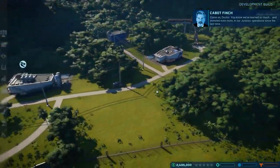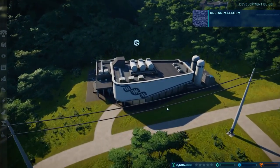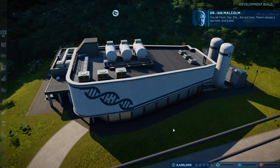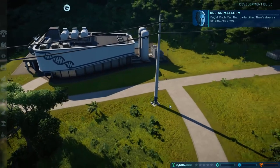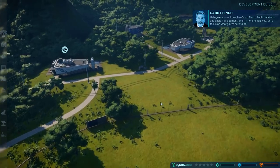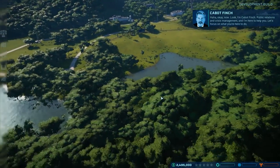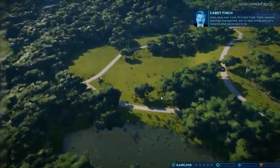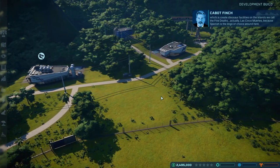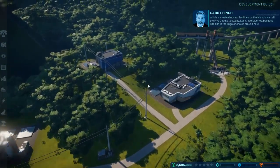Cabot Finch, okay. We start with 2.5 million dollars. This is going to be some type of a tutorial — you want to read what they're saying in the top right corner. I do have to mention that this game is early access right now, very, very pre-alpha, so things are subject to change. I just want to make sure you guys know there is some placeholder stuff in the game.